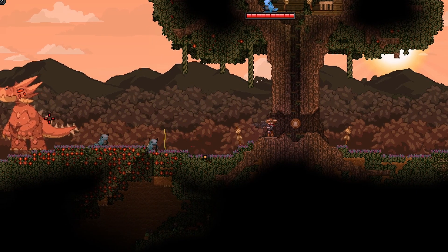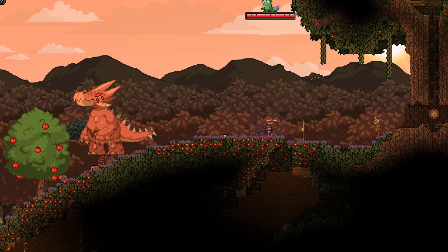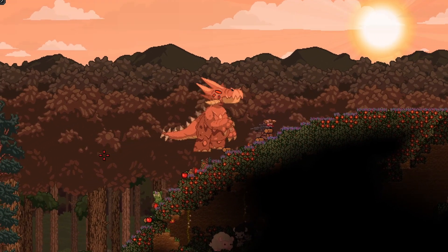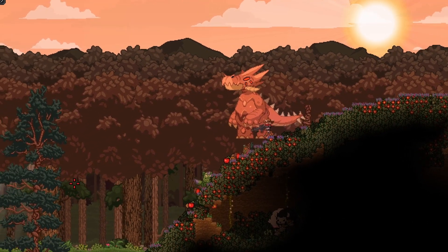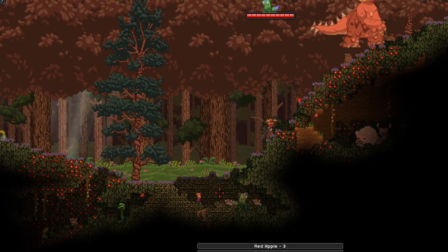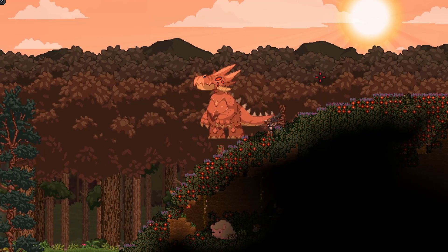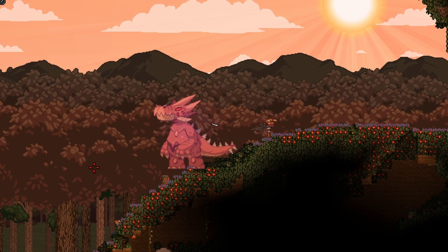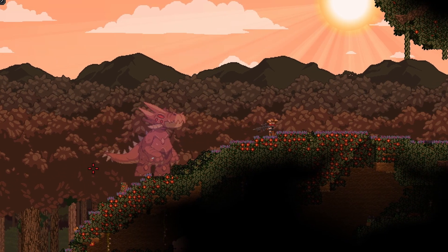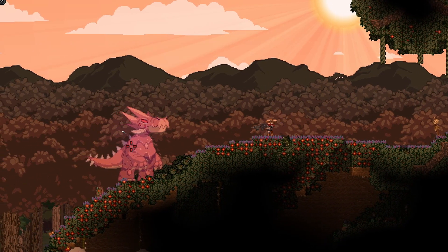I don't think any of the mobs here are going to pose too much of a threat to us... what the frick is that? That was just a megafauna. I was just about to say that nothing on this planet poses much of a threat, and then there's this thing. Do we fight this thing? Is it going to attack us? Yep, it's attacking us - well, it's not really attacking us, it's just kind of minding its own business. Should we kill it? I want to take it down but I also don't want to kill it for no reason. Is it actually hostile, or is it hostile and just can't get to me? I'm going to try shooting it and see what it does. That does very little damage for how much damage this rifle normally does - it only deals 50. We're just going to take it out just because.